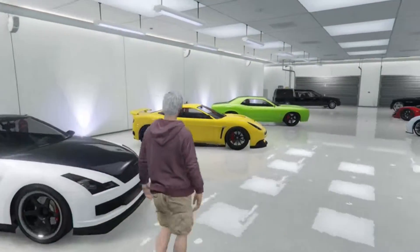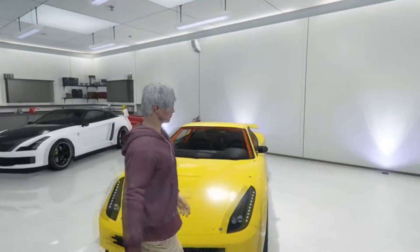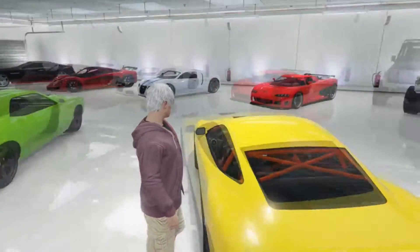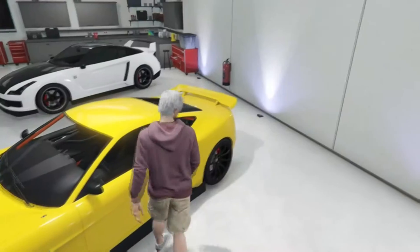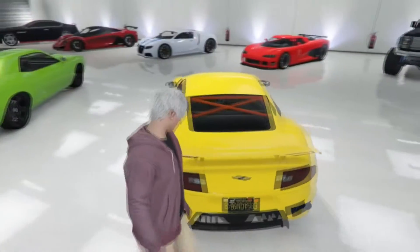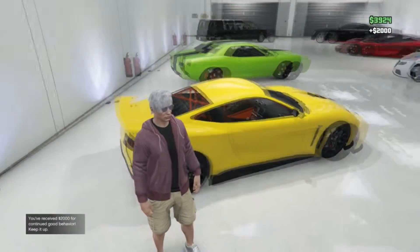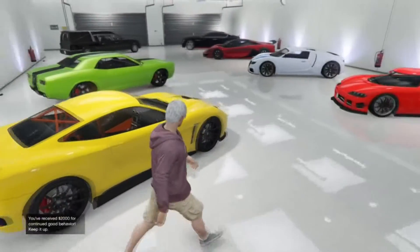There's my free car that I don't really want to talk about. This is my Massacro — I got this the day the DLC came out. I don't know what this red roll cage is doing in here. On 360 the roll cages were black but I guess I changed it to red at some point.